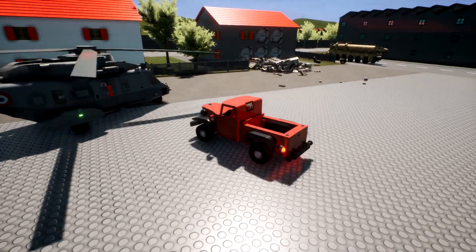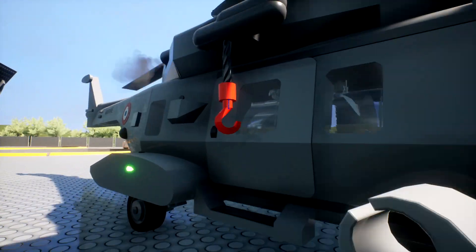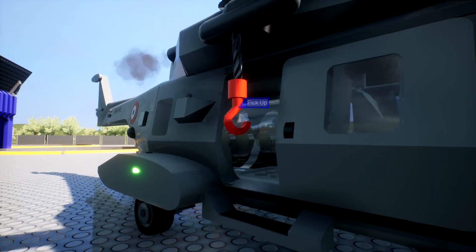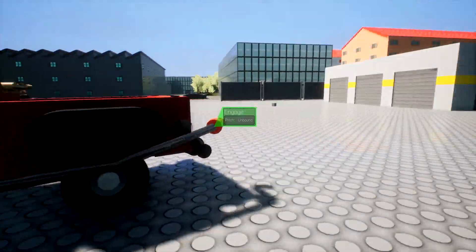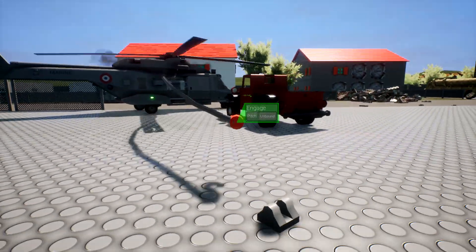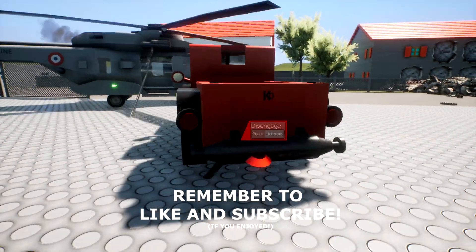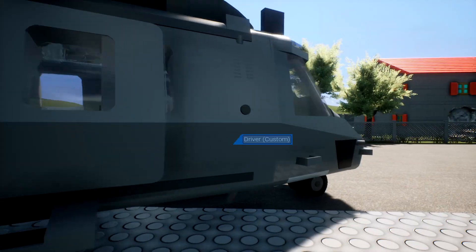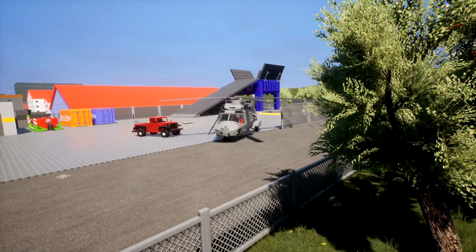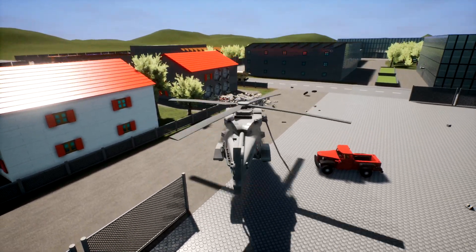We're just gonna drop this right here — ignore that thing over there, it's just wandering around. We need to actually grab this and attach it to the back, but first I'm gonna pull out so we got a lot more wire. There we go — attach this onto there, perfect. We're gonna close this if we can. Sit in this seat. I don't know whether this will fly properly but here we go.